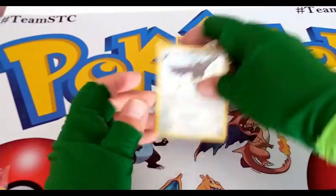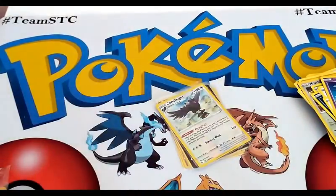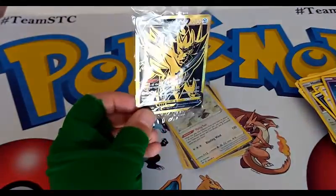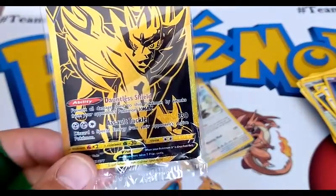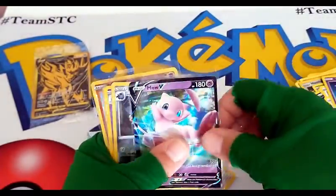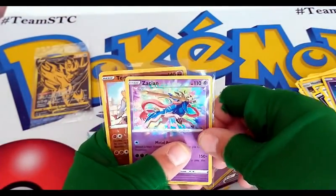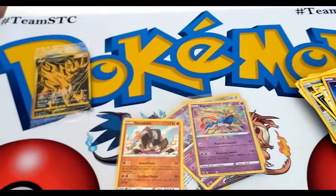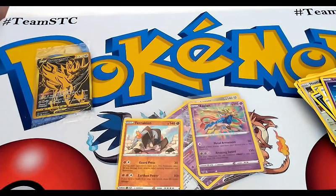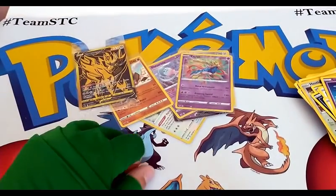Let's go back over the pulls from this awesome super premium Sword and Shield Elite Trainer Box. We have the promo card Zamazenta V gold card. Going back over the actual pulls: we have a Corviknight Holo, a Mew V, a Probopass Reverse, an Eternatus, a Zacian Amazing Rare, and a Terrakion Reverse Rare. That's our pulls in this video. Hope you enjoyed this opening, hope you subscribe if you're not — if you are subscribed, thank you. Hope you come back and check out more of my videos or go back and check out past videos. I have tons of openings and other things on my channel. We'll see you guys next time.